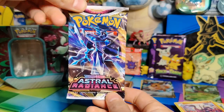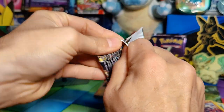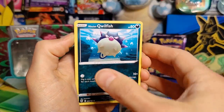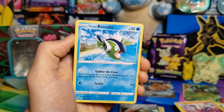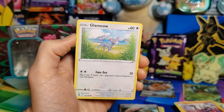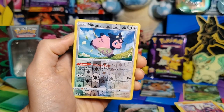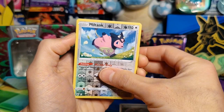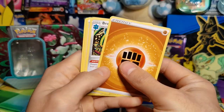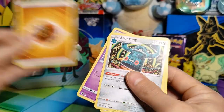Last pack, guys — Astral Radiance. Fingers crossed, we need something huge. Hisuian Qwilfish to start, Hisuian Basculin, Poochyena, Glameow, Yanma, Reverse Holo Miltank, and a Rare Mamoswine. So absolutely nothing. Fighting Energy, Bronzong, Roxanne, and a Curlia.